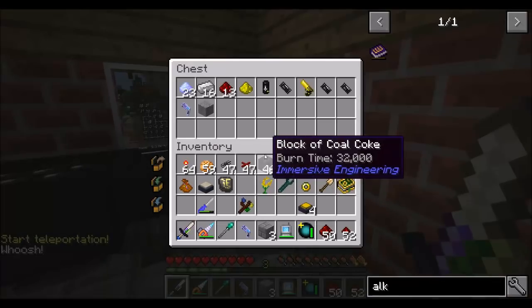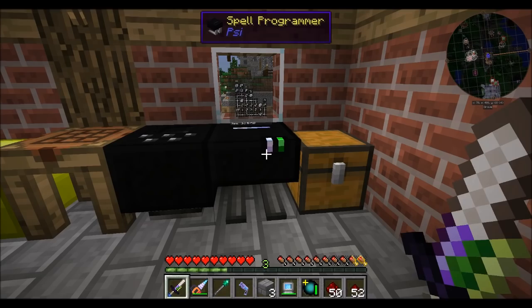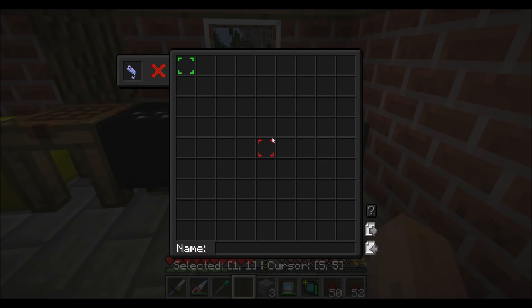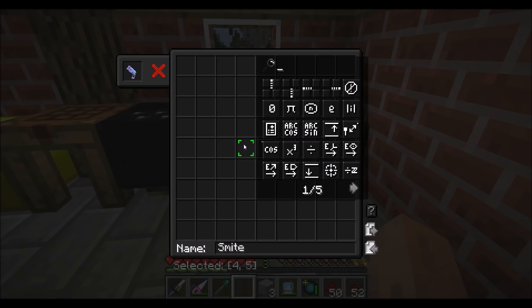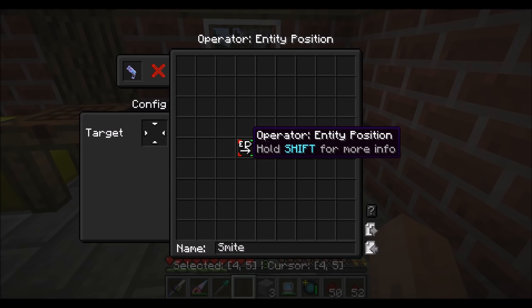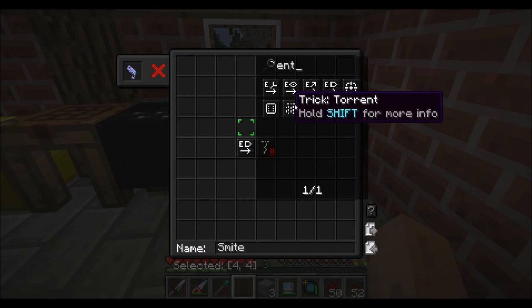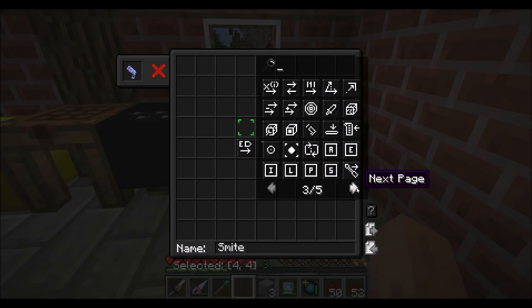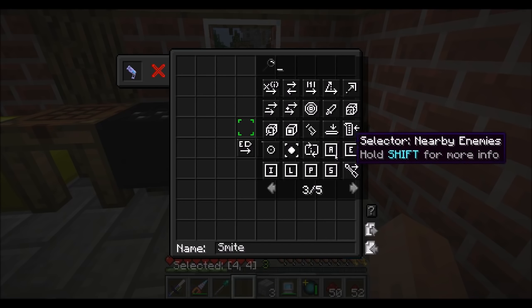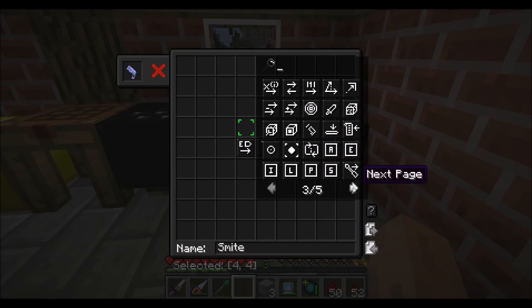I think I might even have a smite spell handy. Break nine by nine by three, close door, open door. Didn't I have a smite spell somewhere? We can just do smite and that only needs a positional vector — entity position. It's been a while. Target entity — what entity options? Entity look, focused entity, random entity turret. It's been so long since I played with Psi, I kind of forget. I could just do nearby entities — that could be a thing.